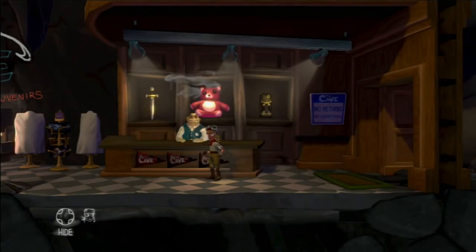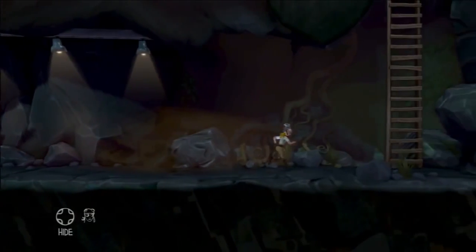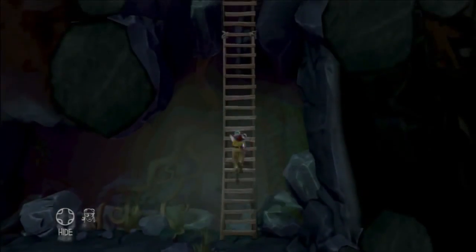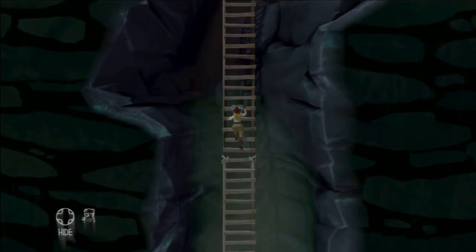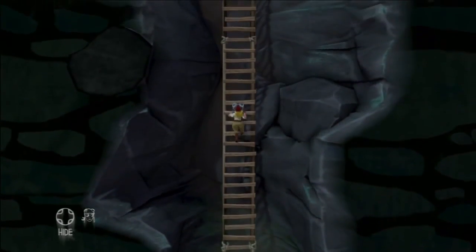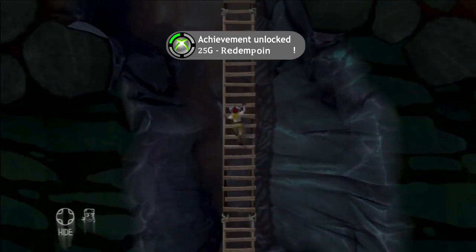There are two endings. For the second one, the achievement is called Redemption. You will have to play through with all seven characters and get them to the bottom of the cave once again. But this time, instead of taking the object that you desire, you need to leave it behind, walk through the door, and climb up the ladder. Once you have done that, you will obtain this achievement.